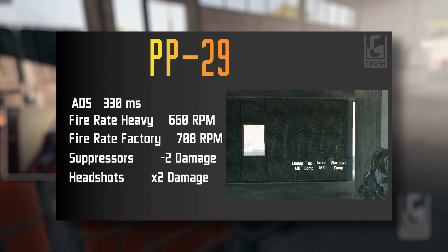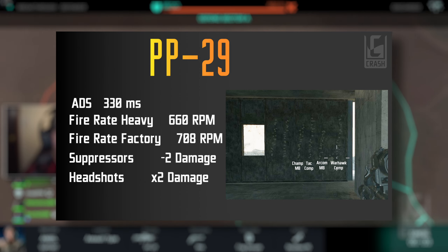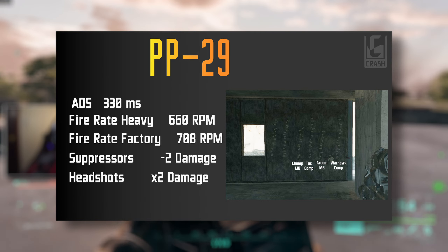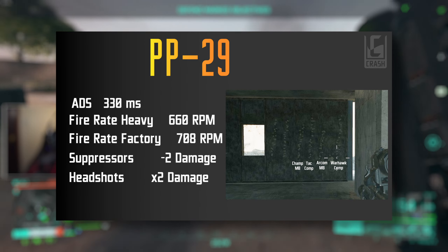Headshots do times-two damage, depending on which round you're using. That essentially takes one bullet off the kill for each headshot you land. So up close inside 40 meters you can technically get a two-shot kill if you hit both shots in the head. Headshot damage is really strong with that double multiplier.